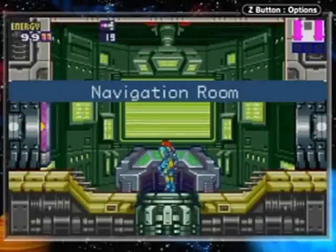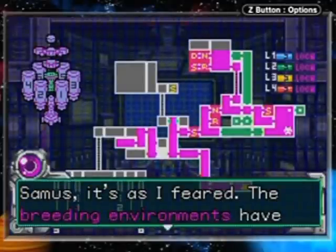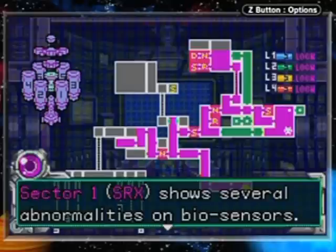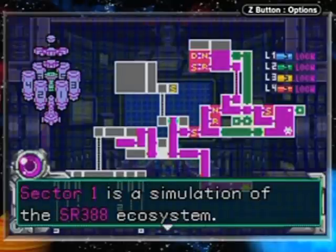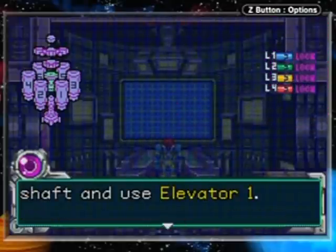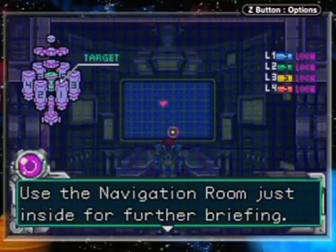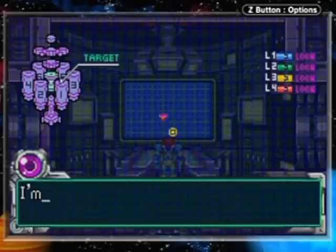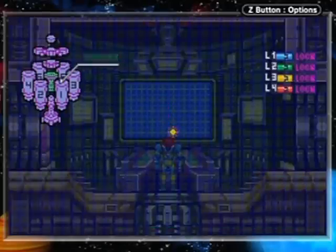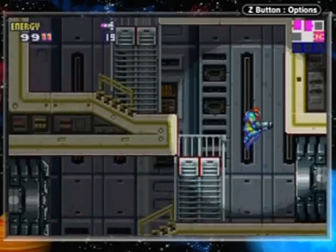The navigation room is an okay stop because we kind of have to stop here. Samus says: I feared the breeding environments have been invaded by X-parasites. Sector 1 SRX shows several abnormalities in bio sectors — Sector 1 is a simulation of the SR388 ecosystem. To get there, take the main elevator to the access shaft and use elevator one. We're investigating the doom that's coming up.